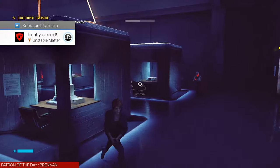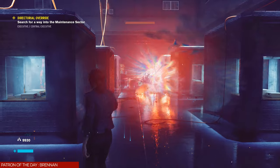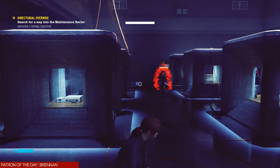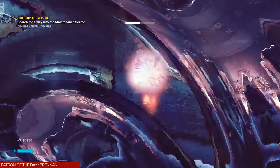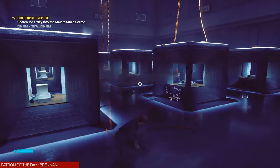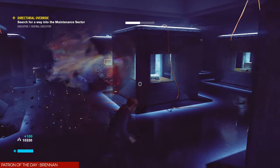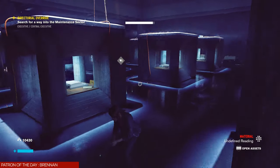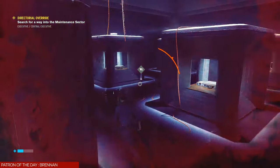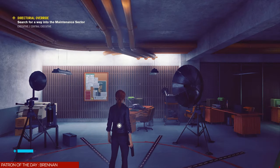There it is — Unstable Matter. You can pick that up in this room. Notice in the bottom left above my health bar it says 9930, then plus 200 in teal — that lets you know you just got 200 more source. Every time you kill an enemy you pick up more source. You can also get extra source by going into your menu, then mods, then personal mods or weapon mods. Press square to deconstruct a mod and turn it into source.